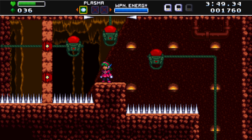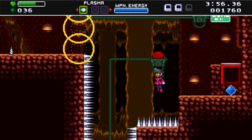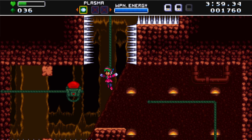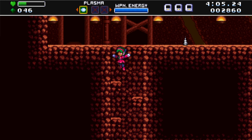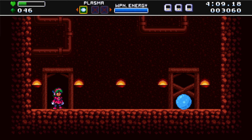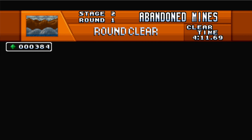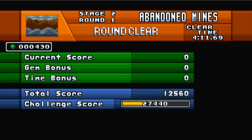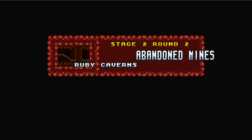Thought so. The goal's to the right — or it's here. Had I not deliberately died over there, I could've easily reached the challenge score. Stage 2-2, Ruby Caverns.